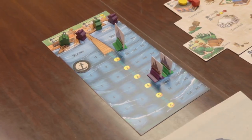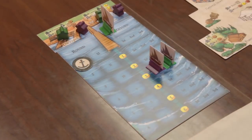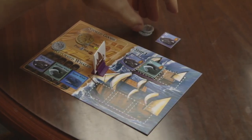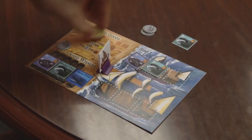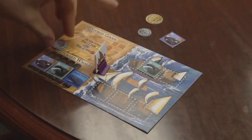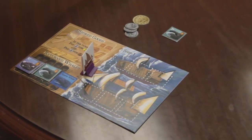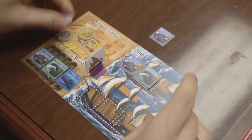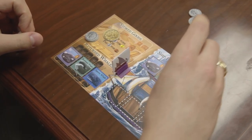Once all worker actions have been taken, the movement phase begins. Any ships out at sea move one space toward shore, and any ships returning must deal with any whales aboard. If a player can pay the lay, or cost associated with paying their crew for a whale, they keep that whale and its associated victory points. However, if a player is unable to pay the lay, they must put the whale up for sale. They receive half of the lay value, but other players have the opportunity to purchase the whale. In this way, some players can acquire whales without having to expend the resources to mount their own expeditions, but at the cost of being dependent on other players to generate a whale surplus.